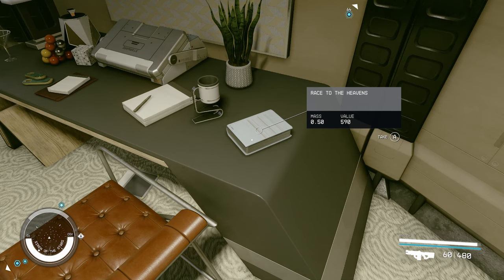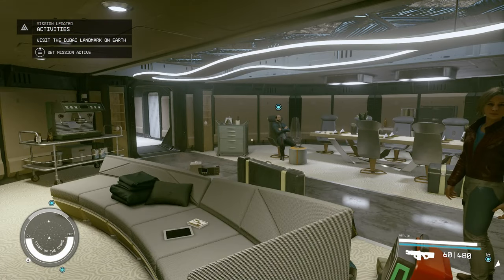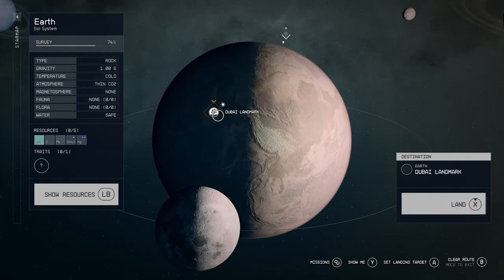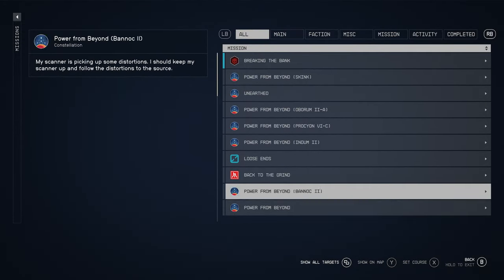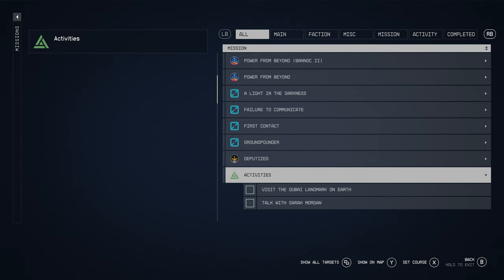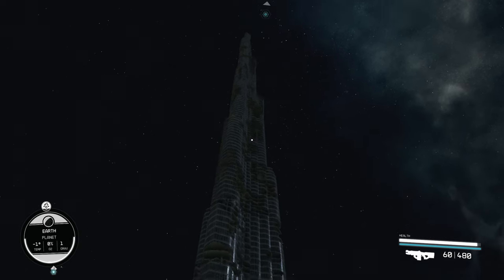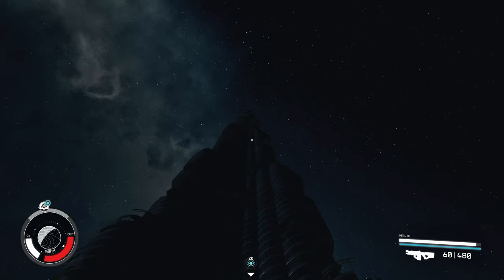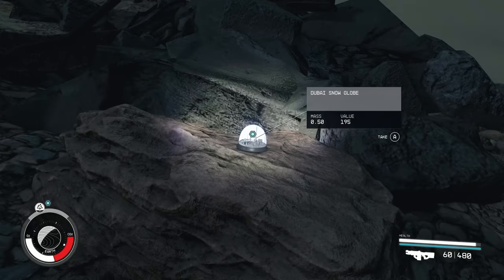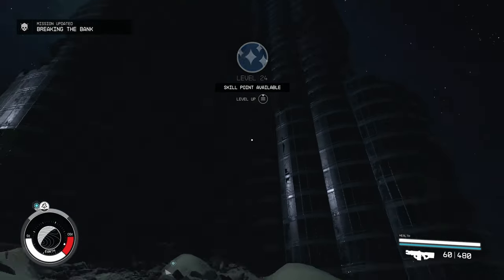As long as you just pick up the book, you'll automatically read it and unlock this secret Earth landmark — which is Dubai. Go ahead and make your way off the ship and fast travel to the Dubai landmark on Earth. Make sure you also track the activity within your missions so you know exactly where the snow globe is located at the landmark. It'll say 'visit the Dubai landmark on Earth.' Here is what the landmark looks like — it's massive — and you can find the snow globe on a rock right by it. As long as you're tracking the Dubai landmark, it'll lead you right to the snow globe. Same with all the other secret landmarks as well.